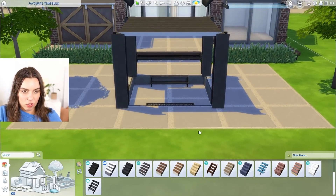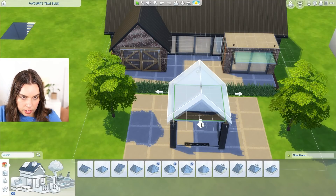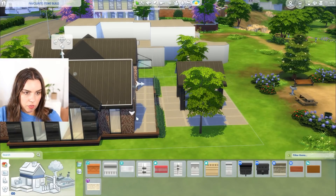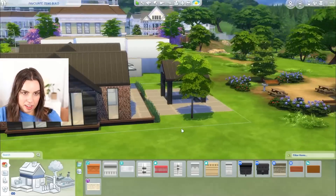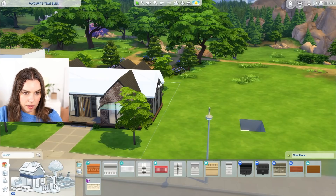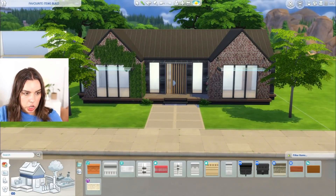I'm gonna make a sunken lounge in here with maybe a fire pit and put a little roof on here. I totally deleted the other roof — whoops. And my favorite roofing style is to tuck these in and give it a little farmhouse-y vibe. I think that suits this build too — it just makes it look a bit more modern.